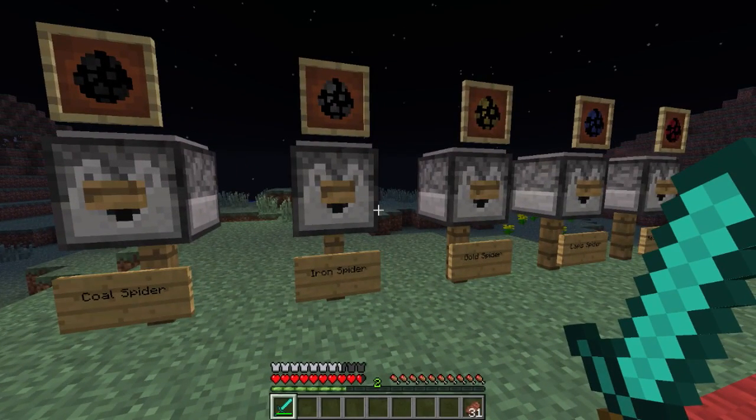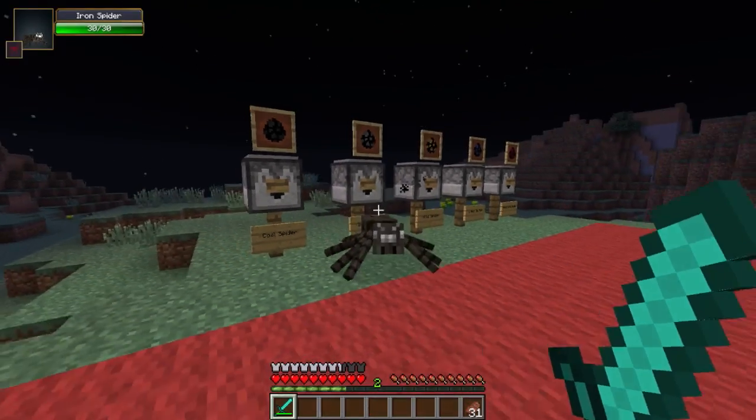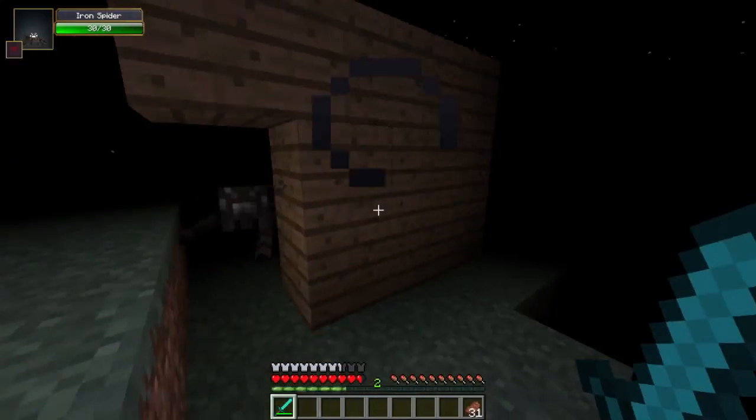The iron spider again has pretty much all the same attributes as a regular spider. It'll deal 2.25 hearts on hit, and it'll apply a blindness effect. It'll only last for 2 seconds though.